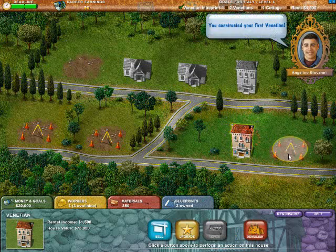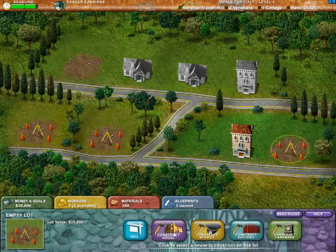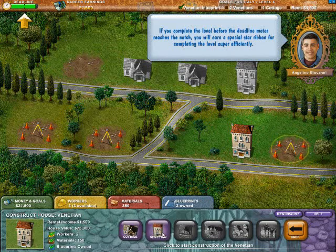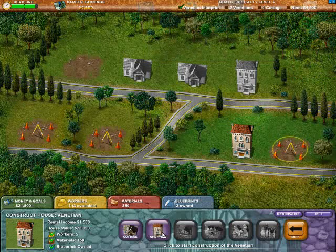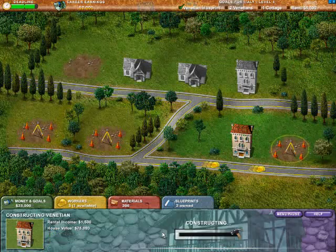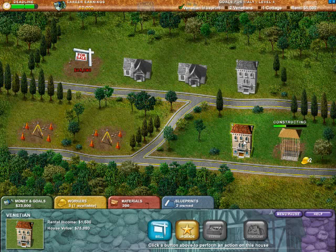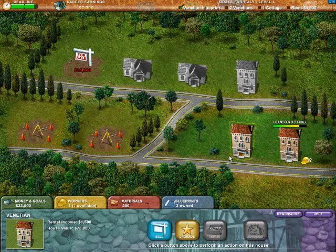I already went through and quickly built a Venetian. When we construct a house, a service, a building, or a landmark — in this case all we have are houses — everything on the left side requires workers, materials, and a blueprint. That's what you need to build the building. We have enough, as you can see by the big green checks. So we're going to go ahead and click Venetian and get that constructed. You might notice a dollar sign pop out of a building — that means we've gone through an entire rent cycle and we've been paid rent. The more structures you own that are properly maintained, the more rent you can acquire.